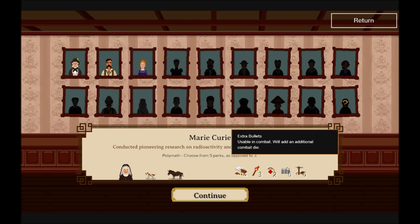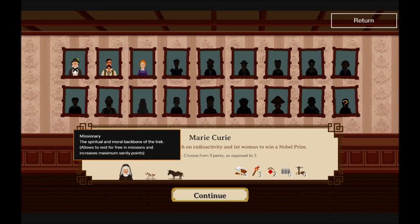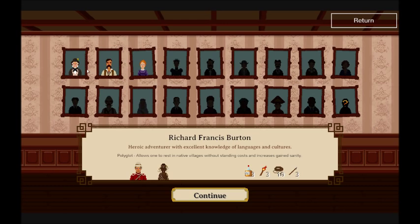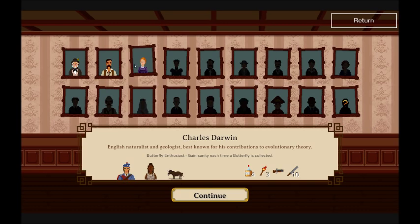Marie Curie has bullets but doesn't have a gun. She has a donkey, a dog, and a missionary. I think I'm gonna go with Darwin. He's got a translator, so interacting with indigenous tribes — I suspect that'll be useful. And a Scotsman, a gun, and fire. Everyone gets a starter fire, but whatever. Darwin it is.